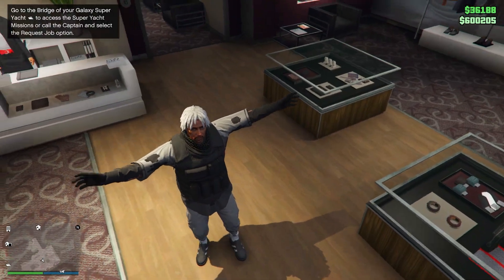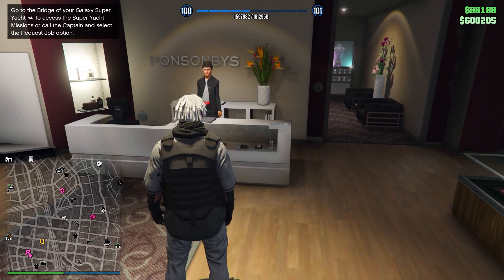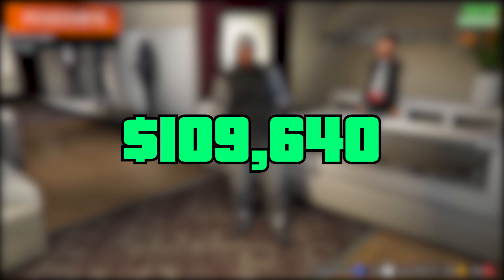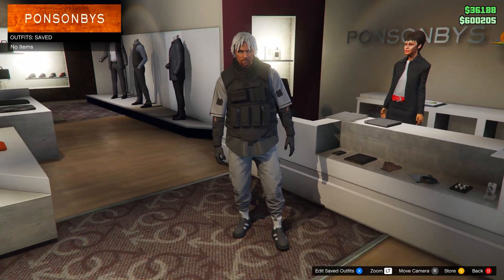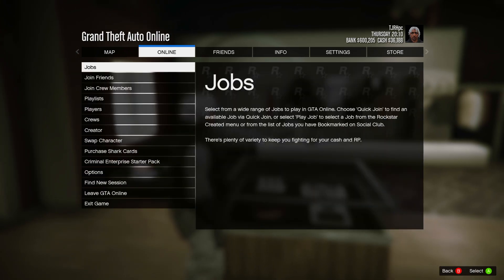To start the video, come to any clothing store on the map — it does not matter which one. You want to put the required amount of money inside your bank, so make sure it's in your bank, not in cash. From here, equip the outfit you would like to keep, because doing this glitch will delete all your saved outfits no matter what. Once you have the one you want to keep, delete all your saved outfits anyway to make sure the glitch goes smoothly.